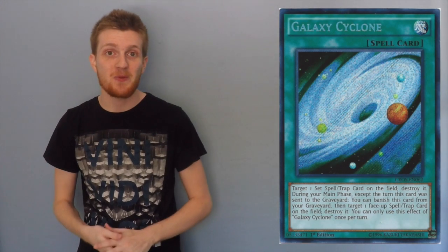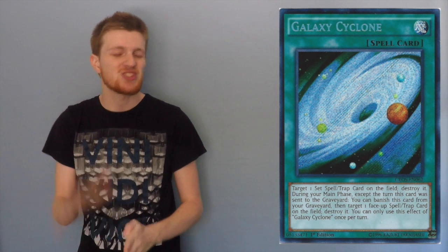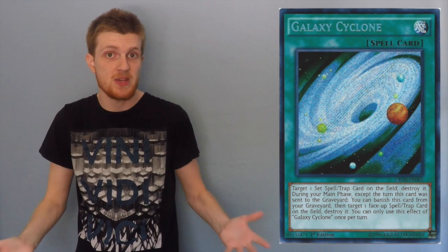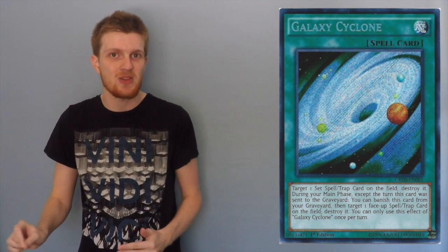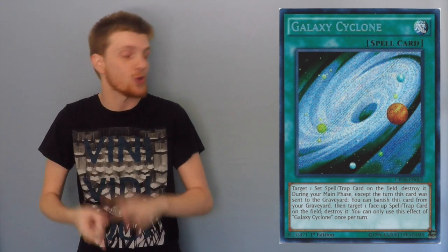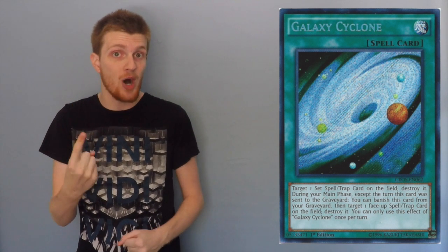My third and final pick for Cliphort is going to be Galaxy Cyclone. Galaxy Cyclone is such a high utility card because you can use it to pop a face-down on the Cliphort player's field, and then on your next turn, you can banish that Galaxy Cyclone to go ahead and destroy their Scout, their Lose One Turn, or any of their other floodgates. Being able to destroy two cards for one is just extreme value.